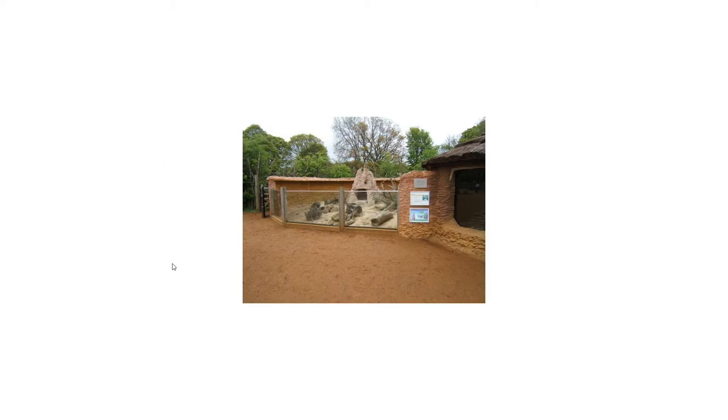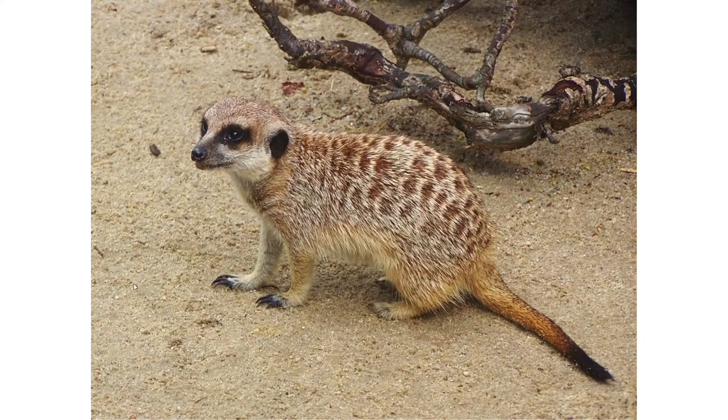I believe this is Whipsnade, which is a zoo in the UK. Again, not a whole lot of foliage in it — a fairly simple exhibit. Instead of a natural rock wall it's more of like a mud wattle kind of rock wall, a little bit of overhang just so that they don't climb out, because it's a digging animal but they can still climb probably. Again a fake concrete den structure for them, sandy substrate, different logs and stuff for them to climb around on. Glass viewing lets the kids get up right close to them, and then I believe this is actually the indoor viewing for these little guys, complete with some signage.